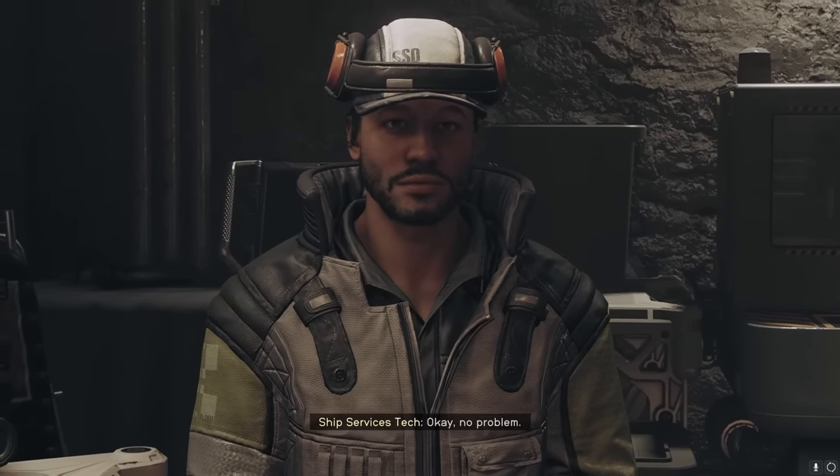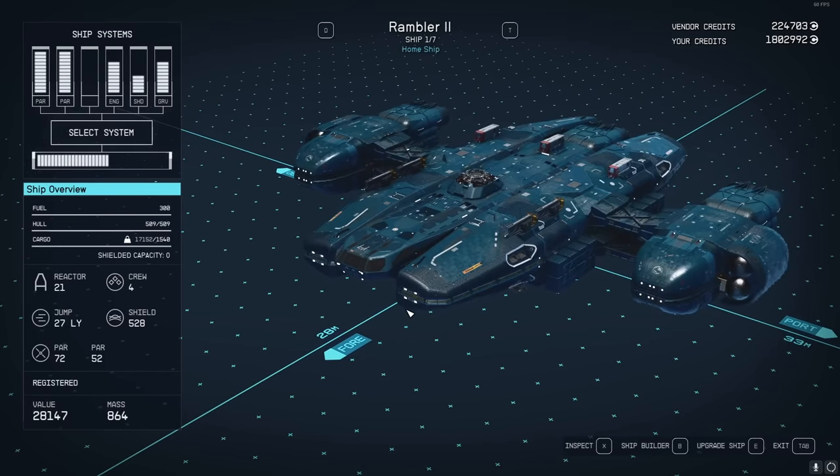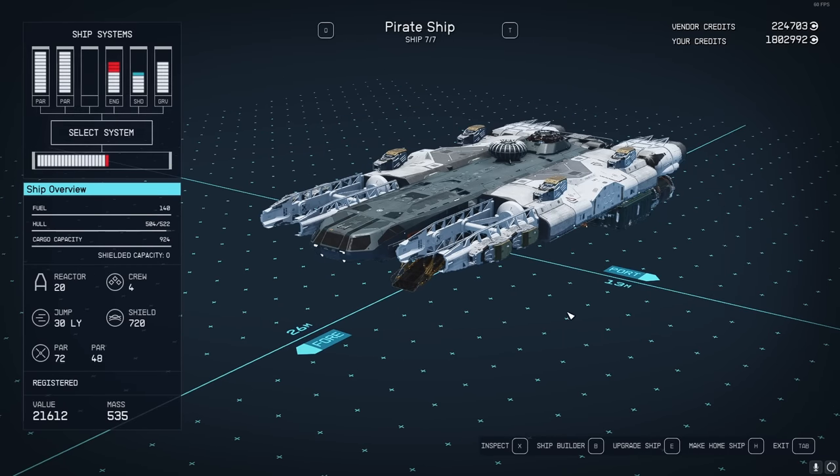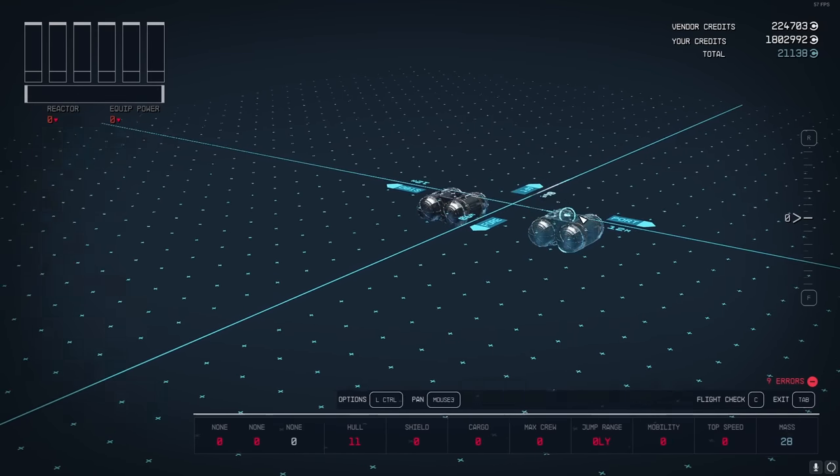If you don't have a ship to use, you can buy a ship or pirate a ship, because we're going to completely build a ship from the ground up. Once you have a ship you're ready to replace, go ahead and go to the shipbuilder on it, then just delete literally everything. We're going to build this thing from scratch.